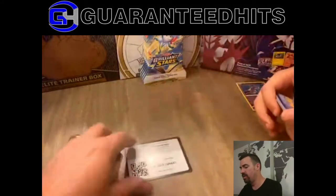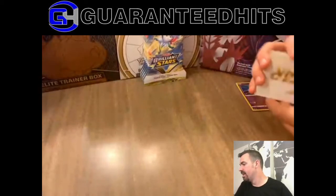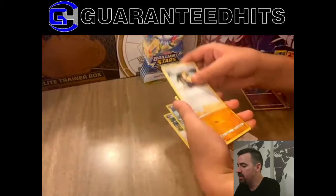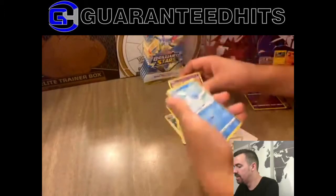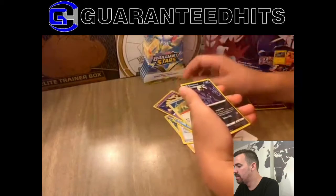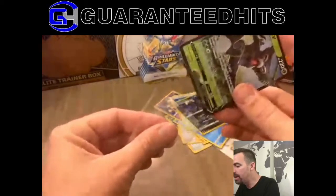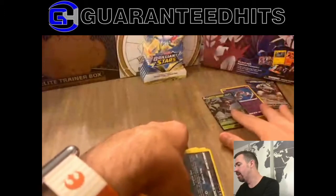We got a code card. Oh, it's a V-Star card! We haven't gotten one of these — no one has pulled a V-Star yet. We got Cynthia's Ambition, Nosepass, Cubchew, Dedenne, Farfetch'd, Grimmsnarl. And oh — Zerud V! Well, it's better than the cards I've been pulling. It's a sad day when our collection is just a couple V cards and Mewtube.